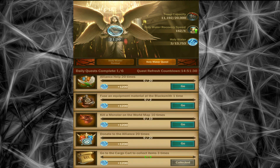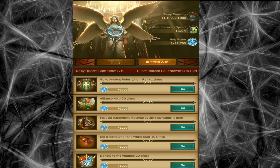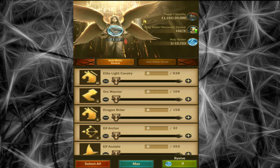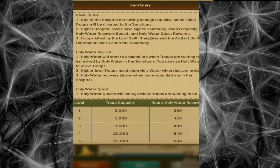It is important to note that rewards vary depending on your hospital level, and that recovery time decreases if more troops are wounded in the hospital. As a result, we are able to resurrect 11,498 troops out of a total of 16,016 troops, so actual troop losses are only around 30%. However, it doesn't mean we can keep an unlimited number of troops — once the sanctuary is full, it's all losses.